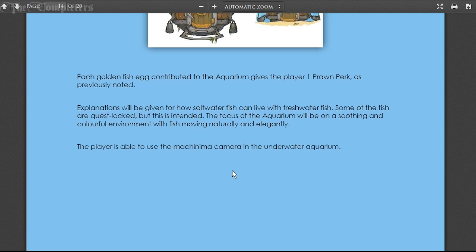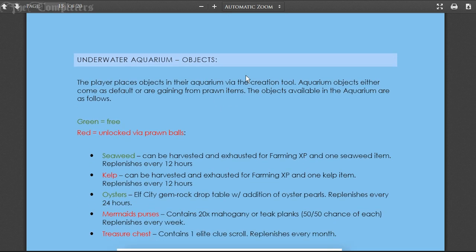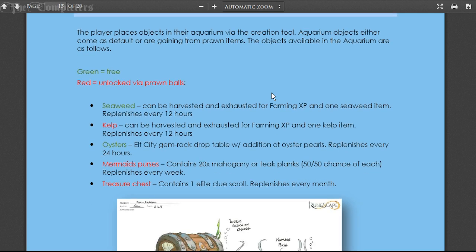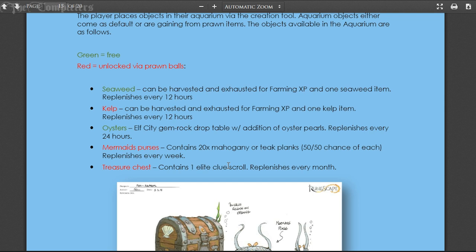For underwater aquarium objects, players place objects via the creation tool - they either come as default or are gained from prawn items. Seaweed can be harvested for farming XP and one seaweed item, replenishing every 12 hours. Kelp can also be harvested for farming XP and one kelp item, replenishing every 12 hours. Oysters use the Elf City gem rock drop table with the addition of oyster pills, replenishing every 24 hours. Mermaid purses can contain 20 mahogany or teak planks with a 50/50 chance, replenishing every week. The treasure chest contains one elite clue scroll and replenishes every month.